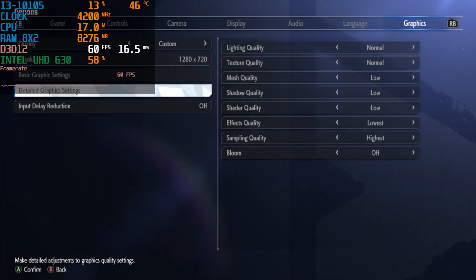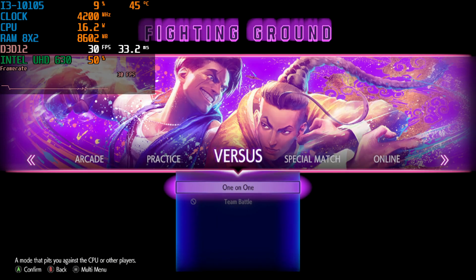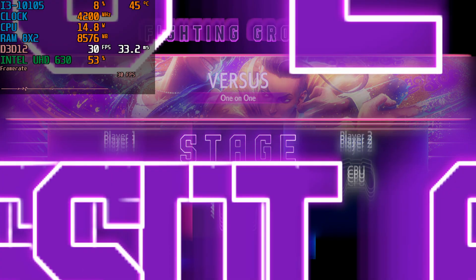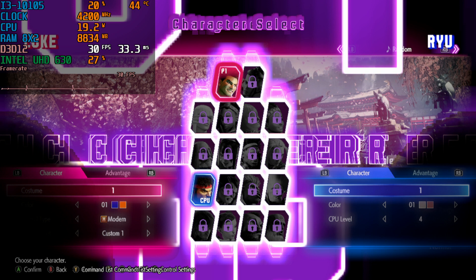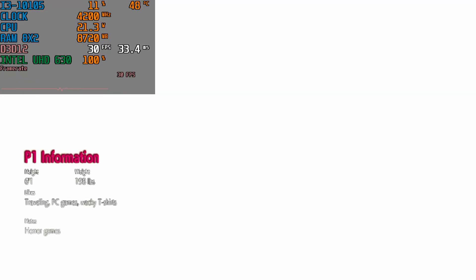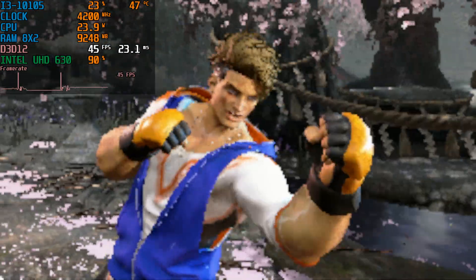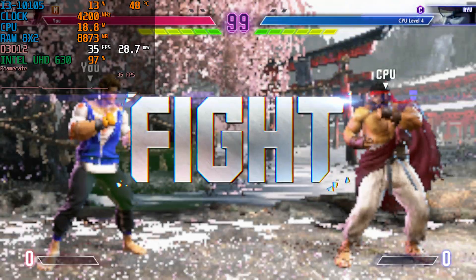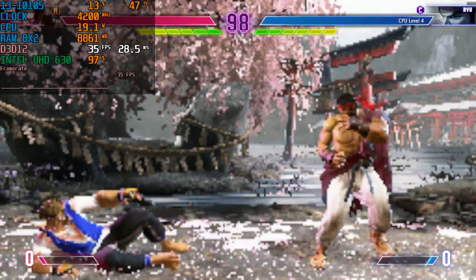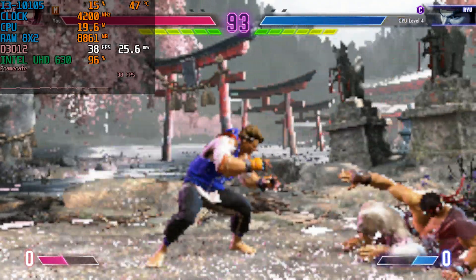I doubt changing any settings would actually affect my performance. Yeah, it doesn't affect me at all. Let's try 30 FPS. Normally you can see both of the characters when that intro screen pops up — now it's just a white screen, so it does affect the menus. 30 FPS is only for the menus — I was right. 30 FPS doesn't affect the gameplay at all. Wait, actually... this does feel a bit faster. Strange.